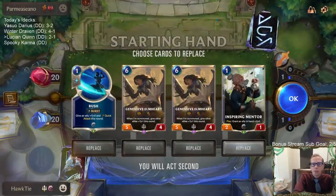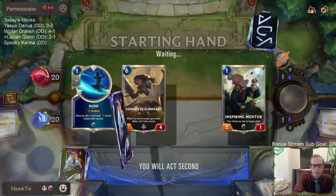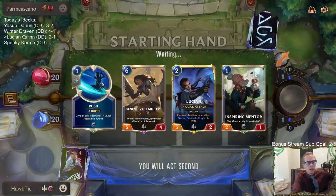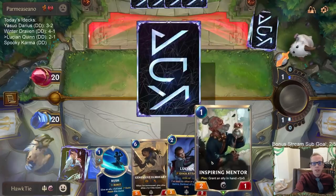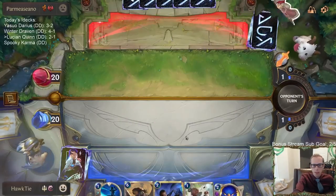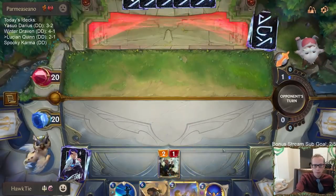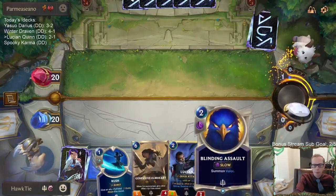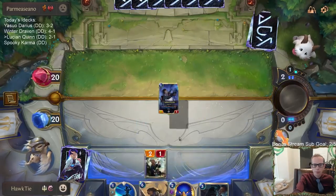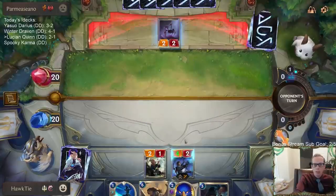All right, what do we got? Misfortune/Gangplank. Perfect - I'm going to keep the Rush/Genevieve Elmhart combo for turn six. We have Inspiring Mentor and Lucian. We don't want to lead with Blinding Assault because of...